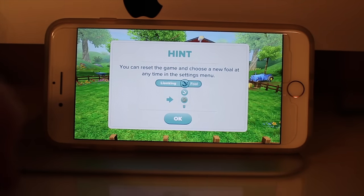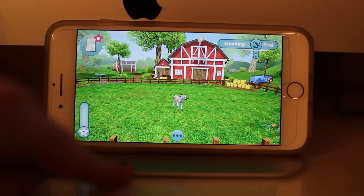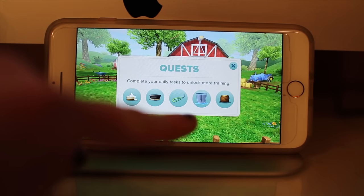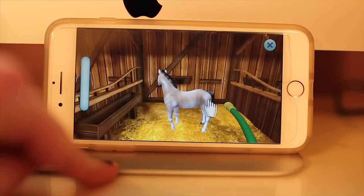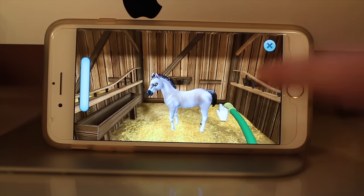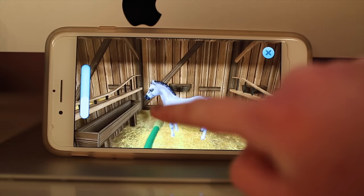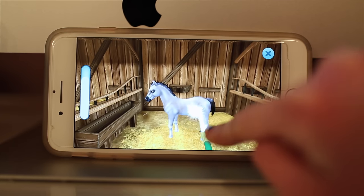You can reset the game and choose a new foal at any time in the settings. So basically, here are the daily tasks that you can do. We're first going to bathe the foal. Oh my gosh, this is really cute. There's a little bar up in the corner that shows the progress.